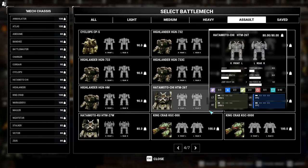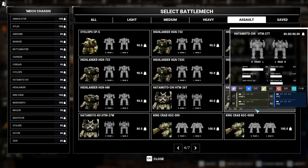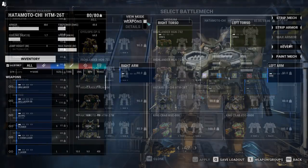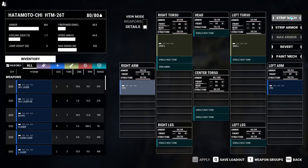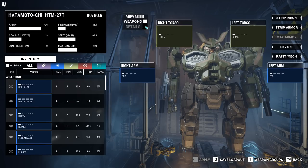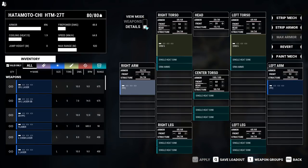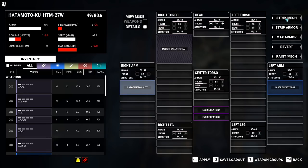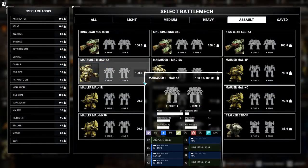On to the Hatamoto Chi assault mech — an 80-ton assault mech with no hero variants, no jump jets, and a top speed of 64.8 km/h. The 26T has 1 large missile slot in the right and left torso, and 1 large energy slot in the right and left arm. The 27T is basically the same as the 26T. The 27W has a right torso medium ballistic slot and 1 large energy slot in both the right and left arm.